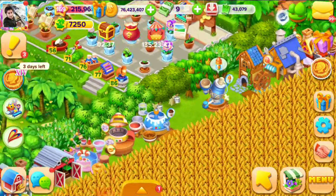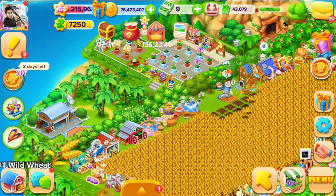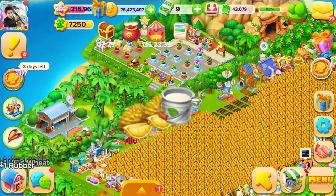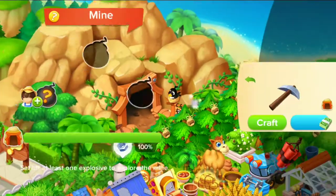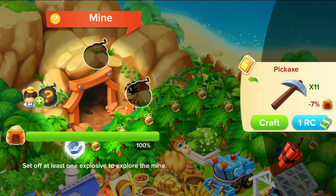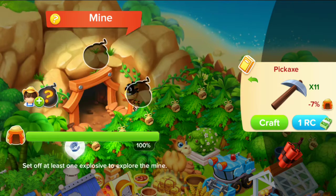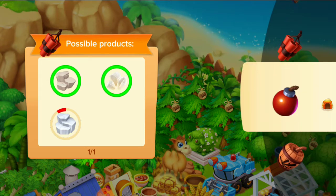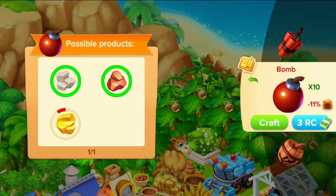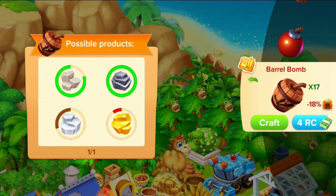Next, here are different trees. Now we are collecting different products from the trees. Next is the mine — here we can also get different products. The possible products are these, and here are the possible products from dynamite as well.